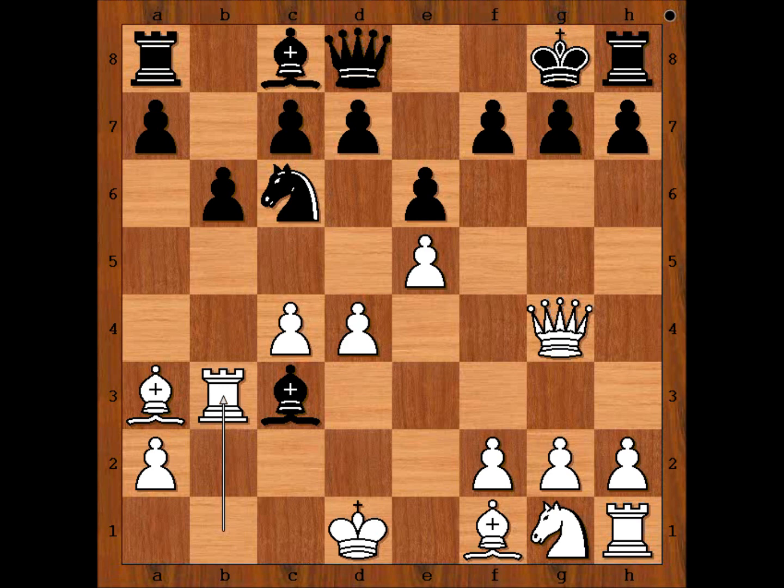In the game, black played the most obvious move, and that is Bishop takes on d4. It looks like a sensible move, but there is a problem with that move. The better move was h5, and you will see soon why. So you have Bishop takes on d4 — it is white to move. Please pause the video and try to find the winning move that white played.